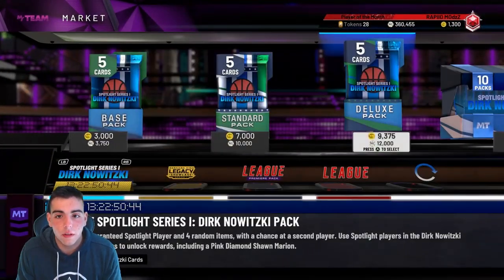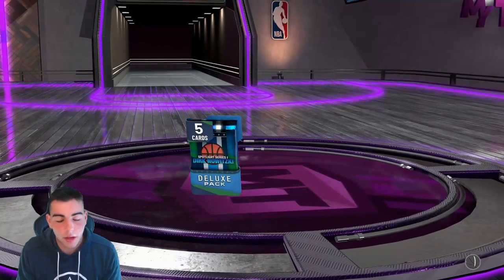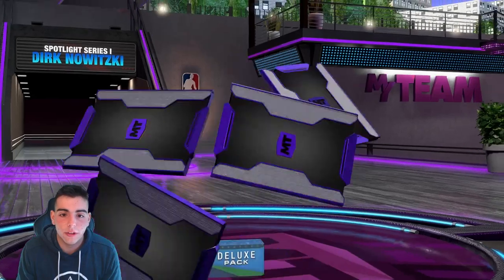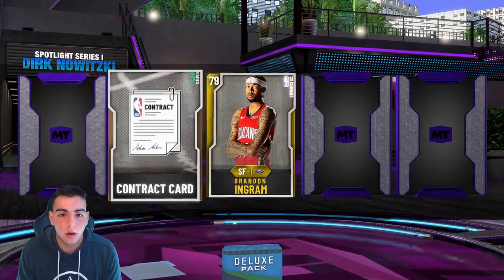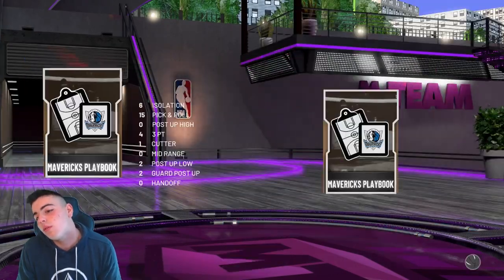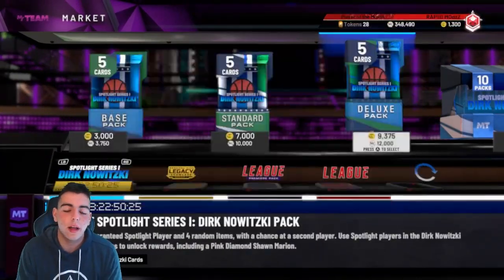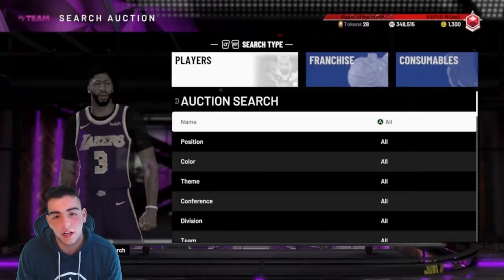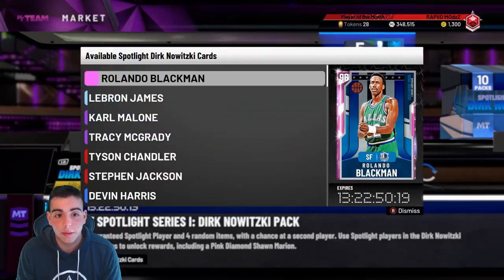You think we could pull something out of 12K? Let's send it — we're pulling one, I don't care. If we pull a diamond, even an amethyst would make me hype. Well, we can't pull — oh no. That's why you just don't pull packs, bro. We might have a pack opening on this content — I like this content a lot. I might drop the $100 on this.